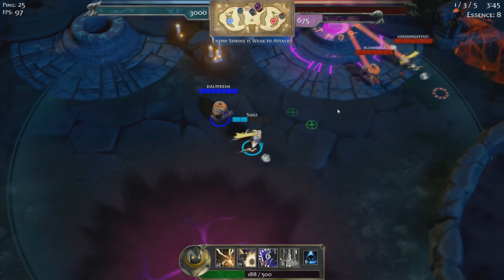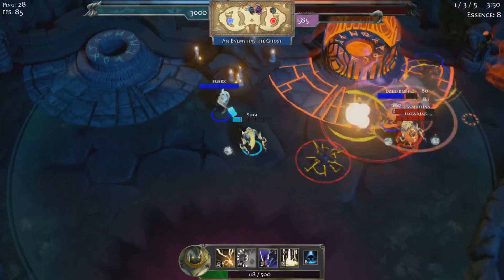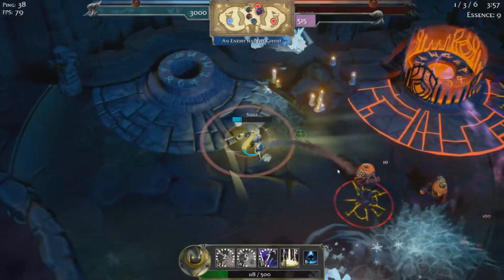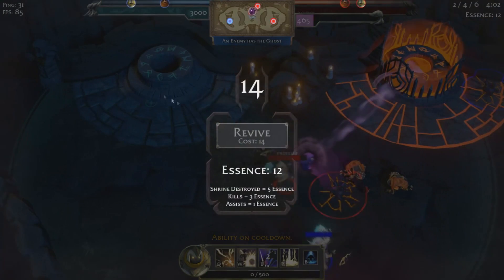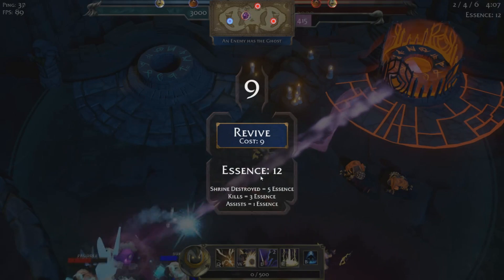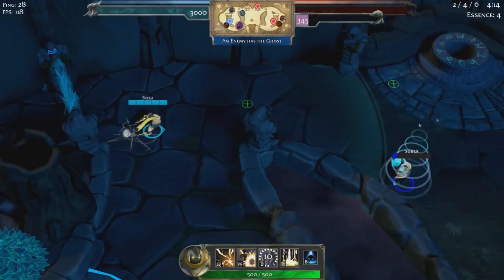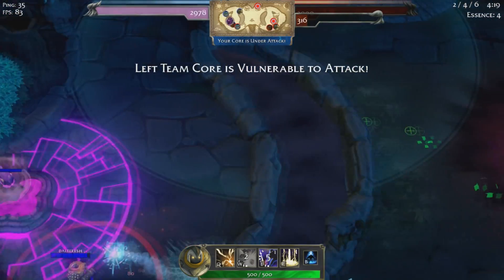It's kind of similar to Bloodline Champions and Battlerite without the round system. You respawn, and when you get kills you get crystals, which can be used to lower your death timer — that's a neat system. Some matches can last maybe a bit too long based on the game design, and the map design isn't perfect because there's no real reason to be on the bottom side of the map.